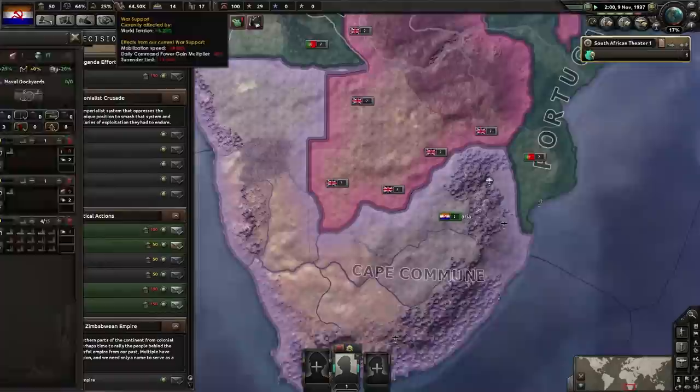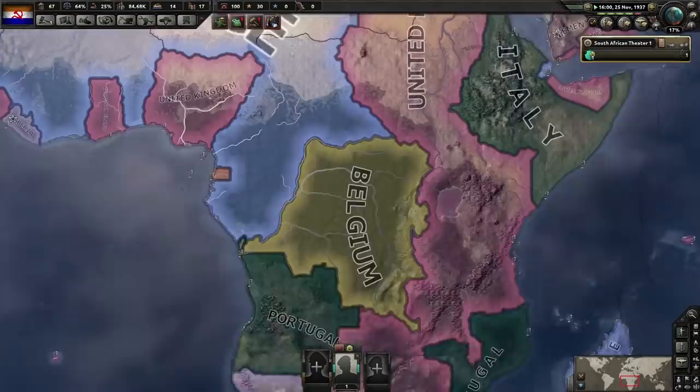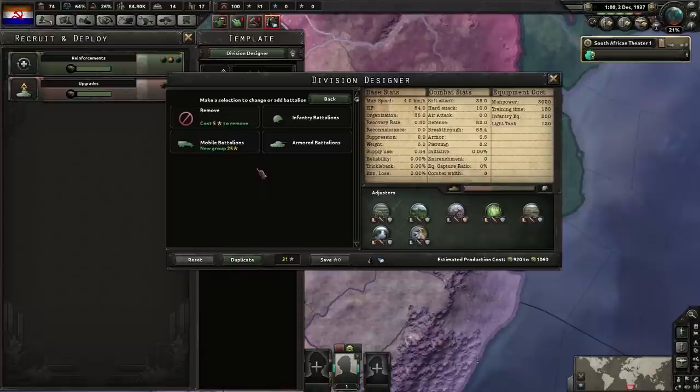We need to deal with steel — it's at minus four, not too bad. With war support being so slow, our mobilization is pretty slow as well. We're at 0.9 right now with a maximum of 2.5, mobilizing at only 0.006 per day — because no one really wants to fight. War is something people aren't really a big fan of.